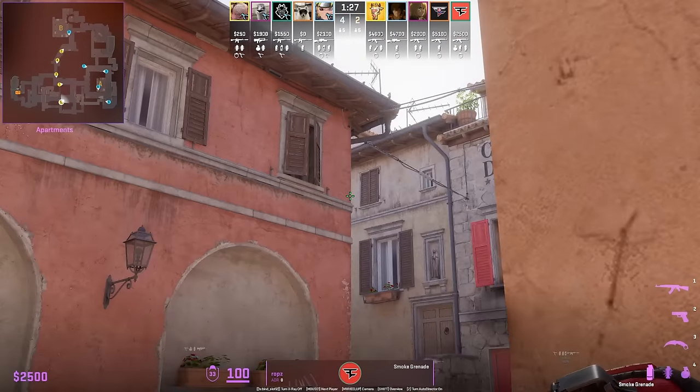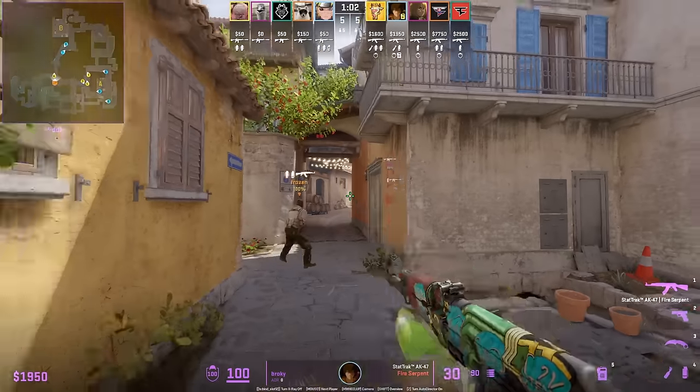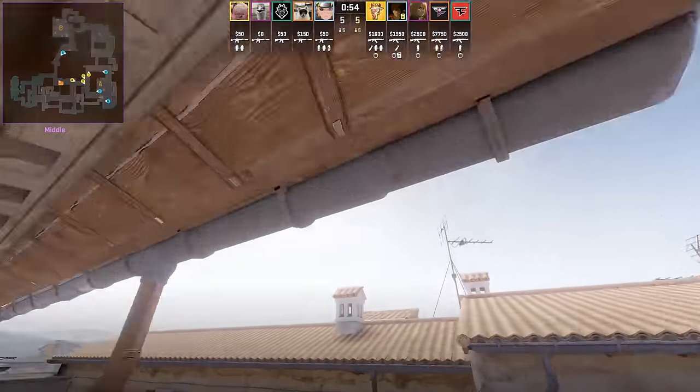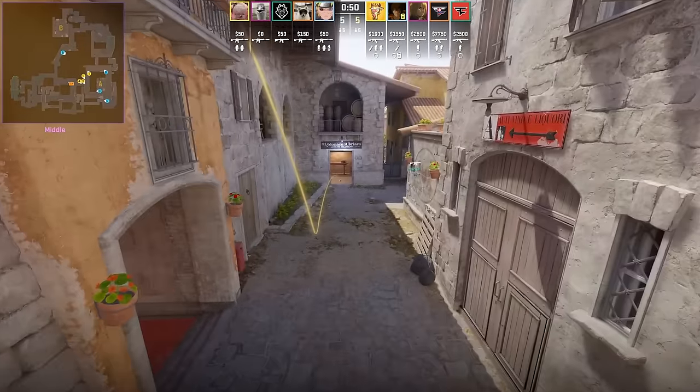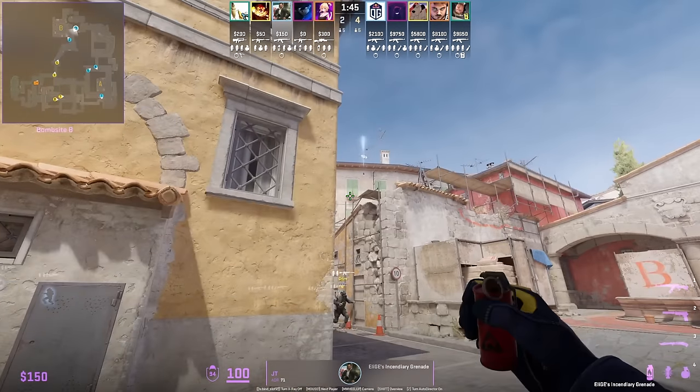Rob smokes top mid from second mid — stand next to the wall in front of that door, aim right there, then jump throw. Brokey throws the long smoke from the very back corner of mid: stand, aim at that part of the roof, then jump throw.